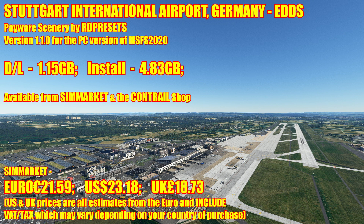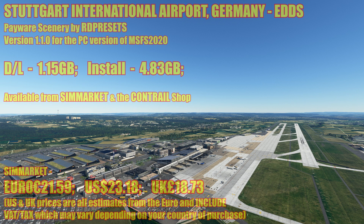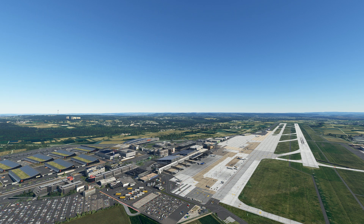The download is 1.15GB and it installs at 4.83GB, so close to 5GB — quite an extensive scenery. It's currently available from both SimMarket and the Contrail shop. The SimMarket price is currently €21.59, which equates to $23.18 or £18.73 UK. US and UK prices are all estimates from the Euro, and they include tax or VAT, which may vary depending on the country you're in when you make a purchase.